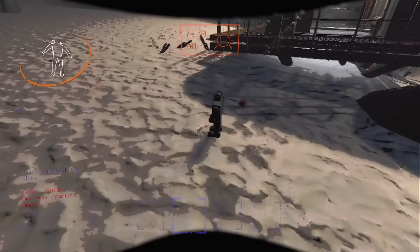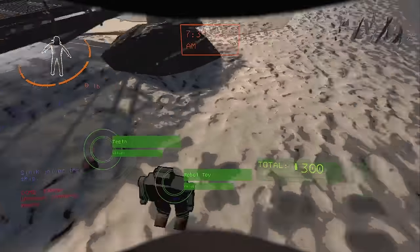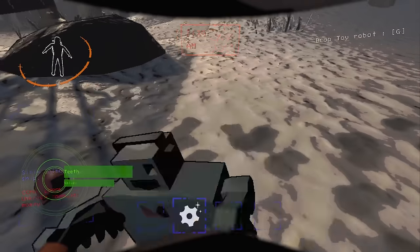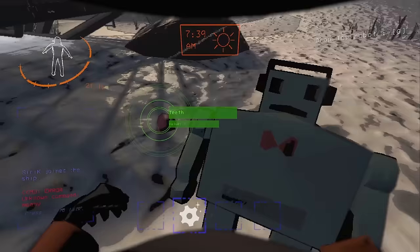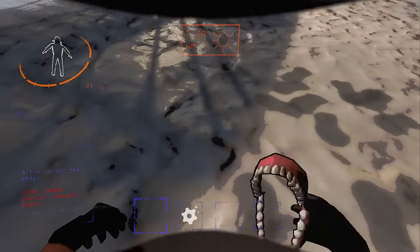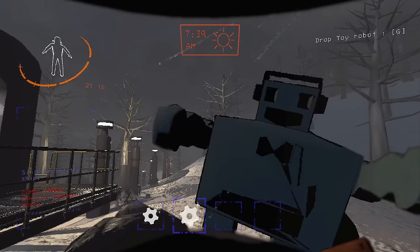Also, some items make noise — these two annoying items always make noise most of the time. A good way to stop that is to drop them and pick them up until they stop making noise. Note that if you go back to that slot in your inventory they might start making noise again.